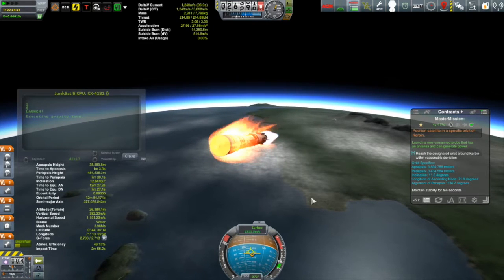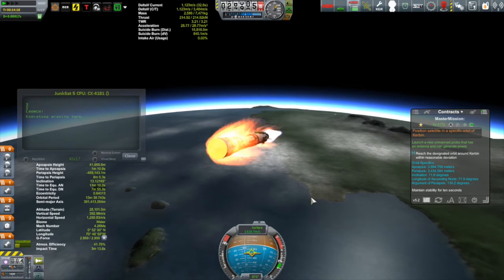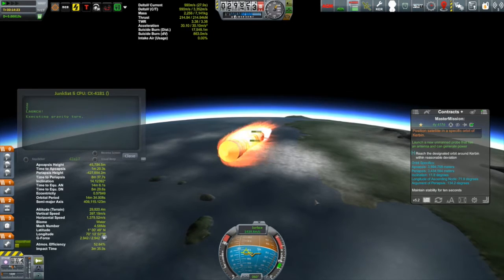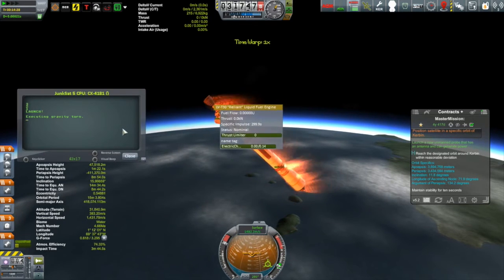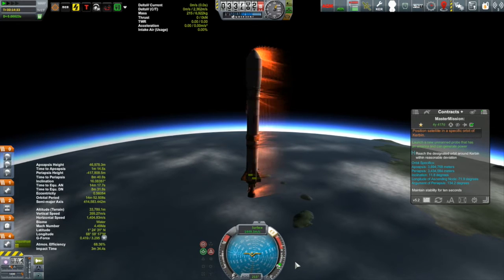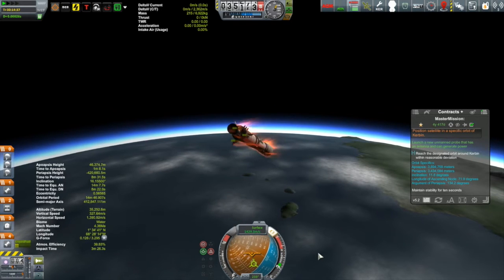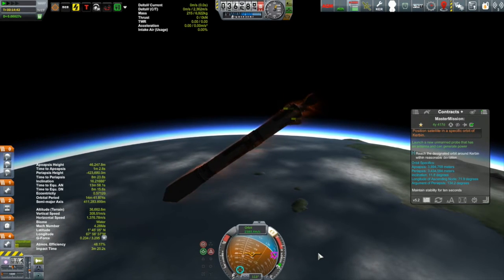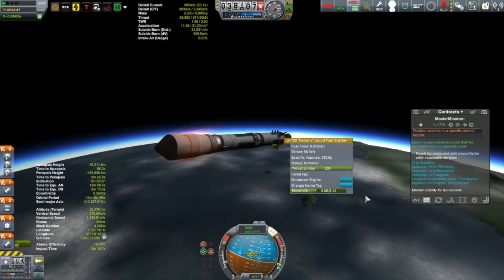I don't like this — you can see on the navball how we're getting right to the edge of the prograde vector. If it veers off that it's just rotating round and round. I'm losing it — let's get this engine shut off, thrust zero. That's it. Control-C will cancel the KOS script, so that's canceled. Now I'm just going to take it over manually. I need to get back onto that prograde vector — oh, that's the retrograde vector, we're going the wrong direction. The air is pretty thin here, thankfully.